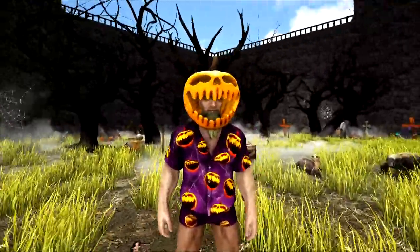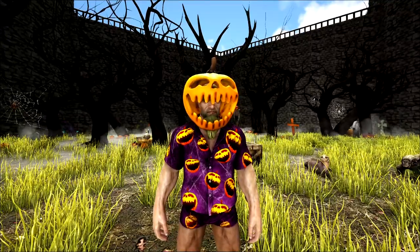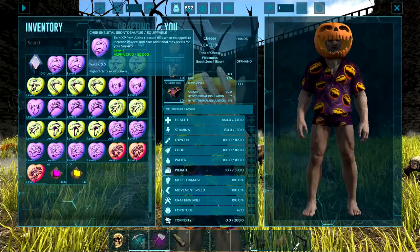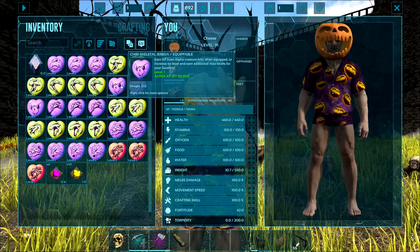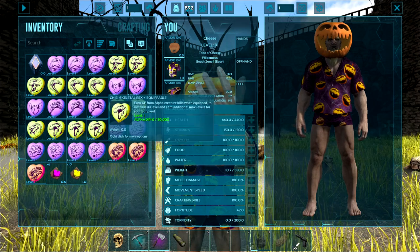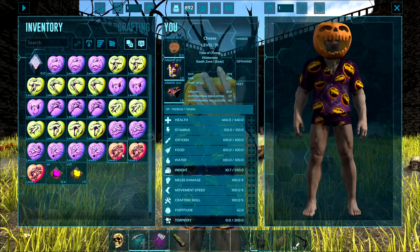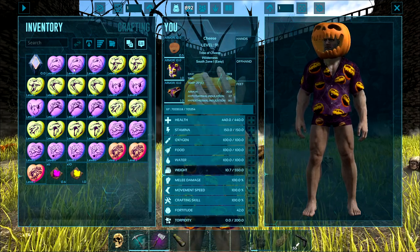We're back here at base and we're going to talk about all the new chibis now. We've gotten some of all the new chibis. So there's Skeleton Brontos, Skeleton Carnos, Skeleton Gigas, Skeleton Jerboas, Skeleton Quetzals, Skeleton Raptors, Skeleton Rex, Skeleton Stego, Skeleton Trike, and Skeleton Wyvern. So those are all the new chibis — and they all have different colors.